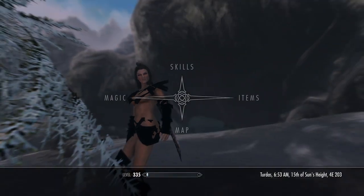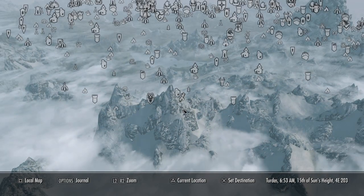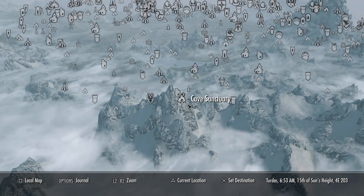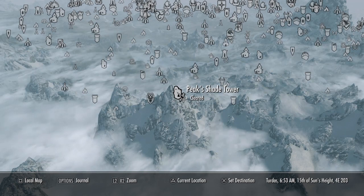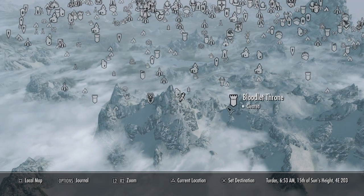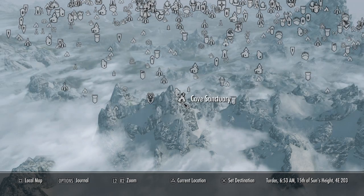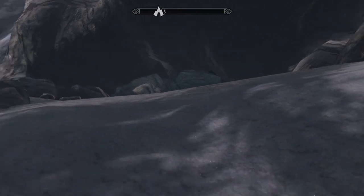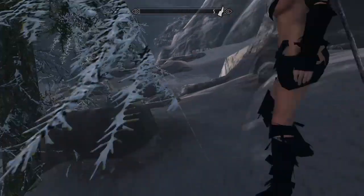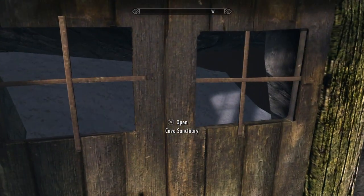This took me quite a while to find. You might want to add where this is located in the mod's description. What you're looking for is Cave Sanctuary. You can find it by coming to Falkreath — it's also located near Peak Shade Tower. The easiest way to find it is by using the Falkreath marker. It will already be discovered and you can fast travel to it on your map. I had so many icons that's why I had so much trouble finding it — I was looking for one that was not discovered.